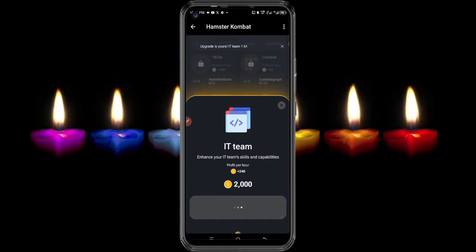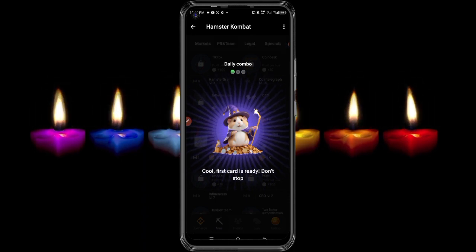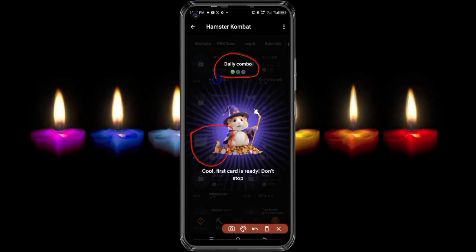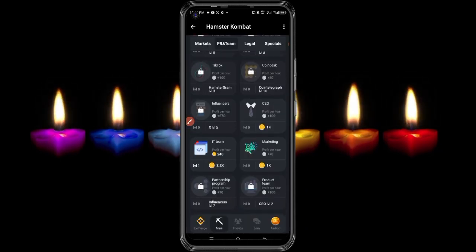Once you find 'IT Team,' click on it. When you get there, click on 'Go Ahead.' Once you click 'Go Ahead,' you can see that I have claimed it. That's one done — it leaves two more that I need to claim.